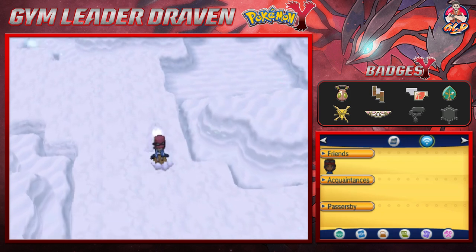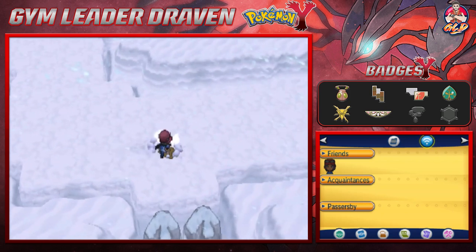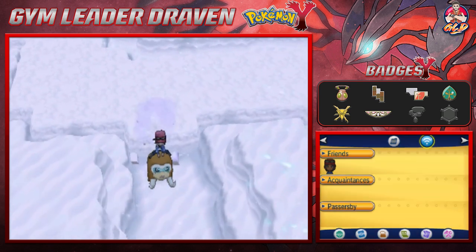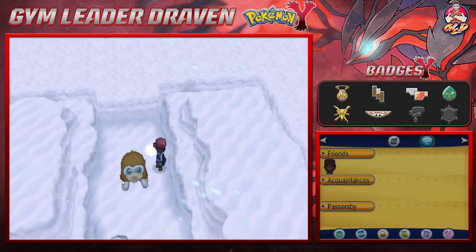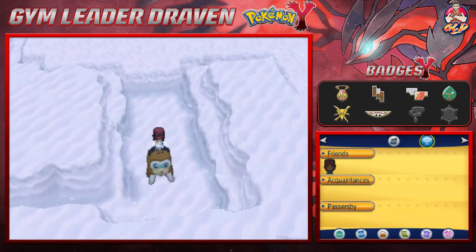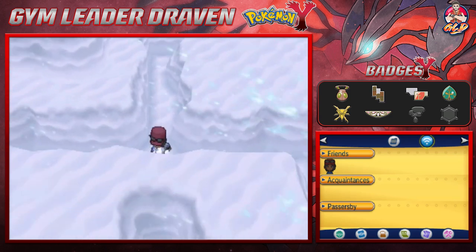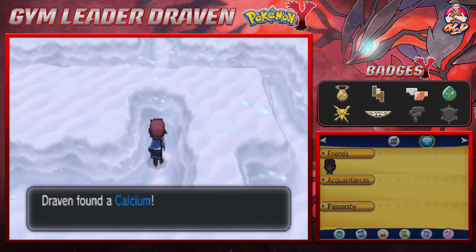We are moving — we'll use another repel so we don't get attacked by more Pokémon. Hold the phones — I see another boulder right here! Let's smash this one too, and see if there's a hidden item somewhere around this part. There might be something around here — and we found a Calcium.